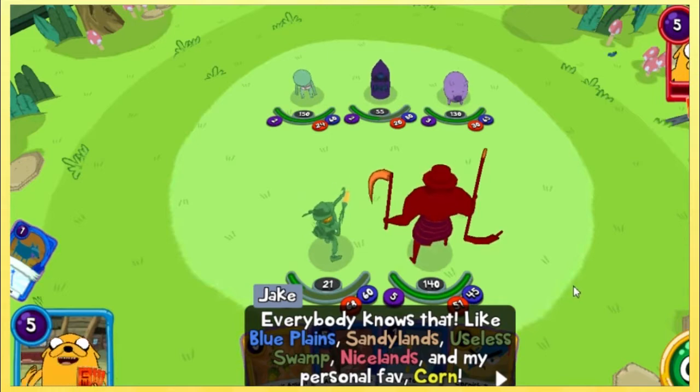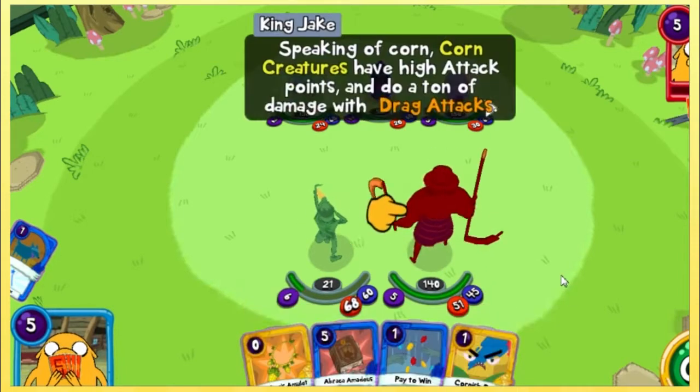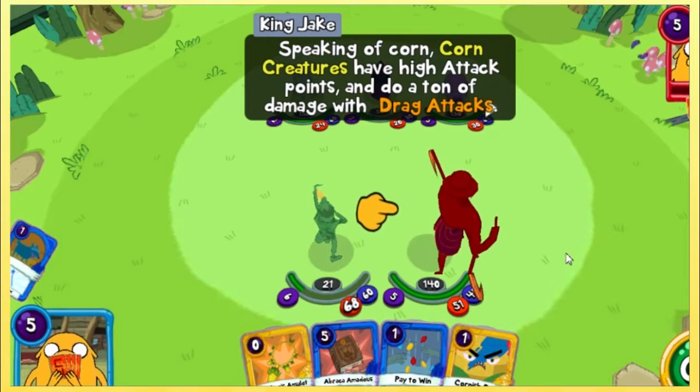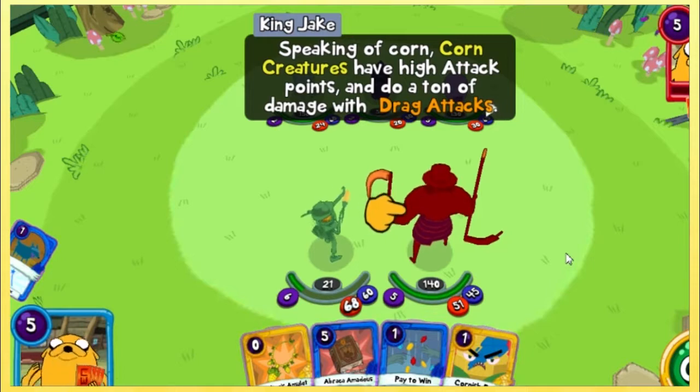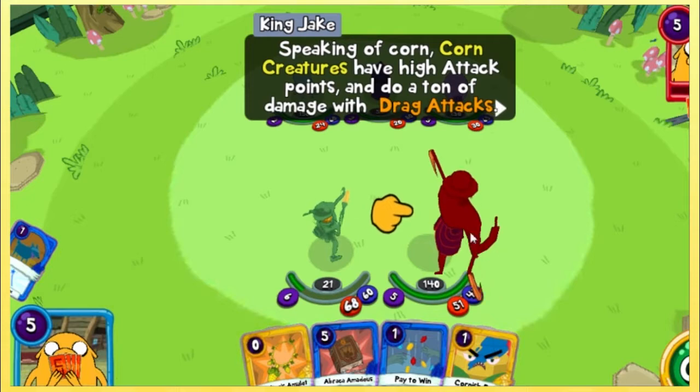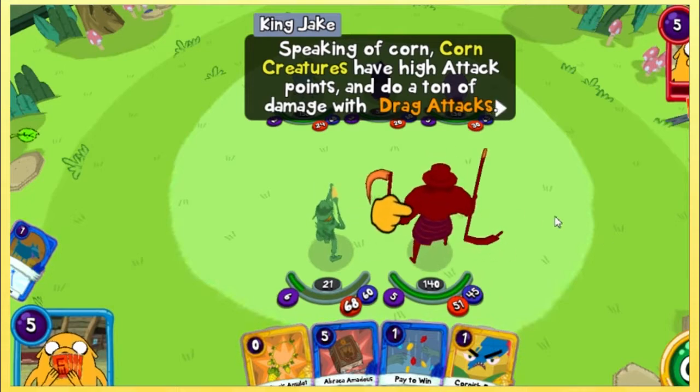Like Blue Plains, Sandy Lands, Useless Swamp, Nice Lands. KORN! Speaking of KORN, KORN creatures have high attack points. They do a ton of damage. It's not just husk knights — there's a whole bunch of KORN-based enemies, like a KORN archer with scythes and stuff. These guys must be KORN-based monsters.